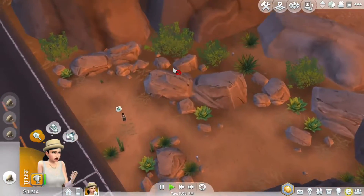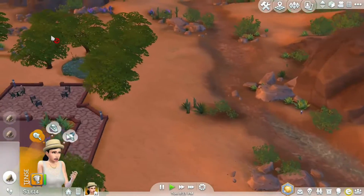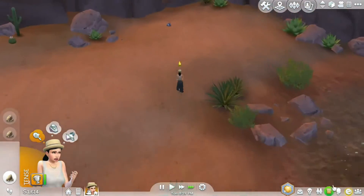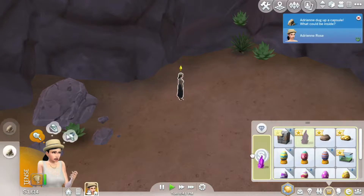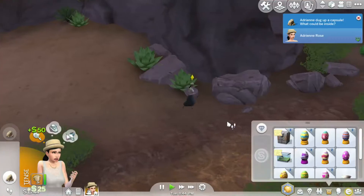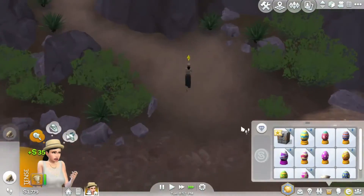Nothing here, how about here? Nope, none. Okay — did we manage to get a new egg? No, it's so sad. We'll go home again. Aw, we don't get any eggs. Hurry up, girly.